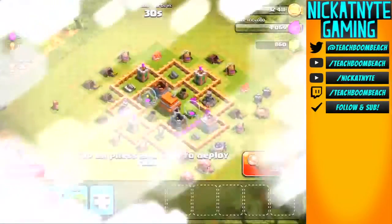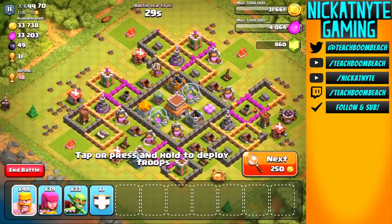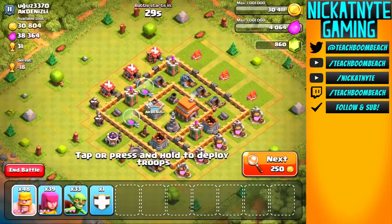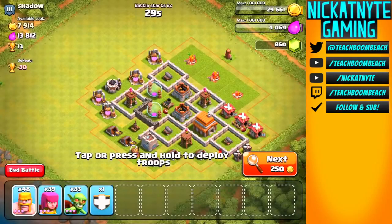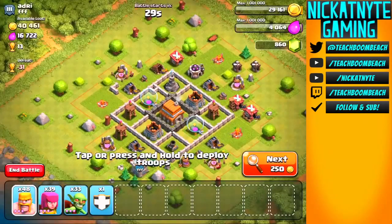Let's see what we can find loot-wise or an interesting base. Who in Silver League has a base we can take? 14,000 gold is not going to cut it. Here's 56,000 but only 22,000 gold - nah. 30,000 - no. A lot of people upgrade walls in that checkerboard pattern and don't realize attackers can just go for the weaker ones. Still hunting. Here's 40,000 - nah. 39,000 - nah. There's really not much loot down here.